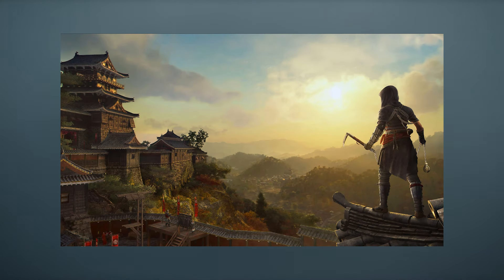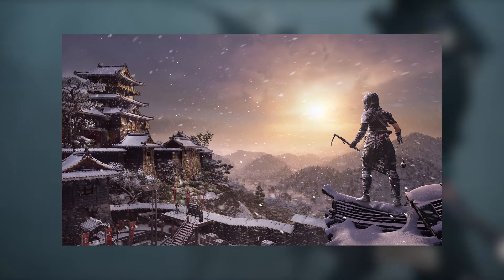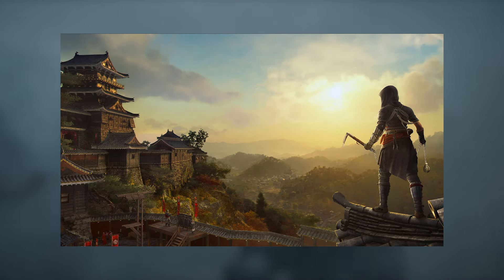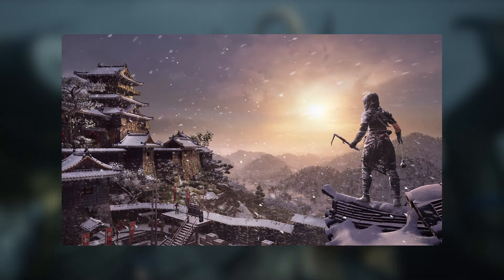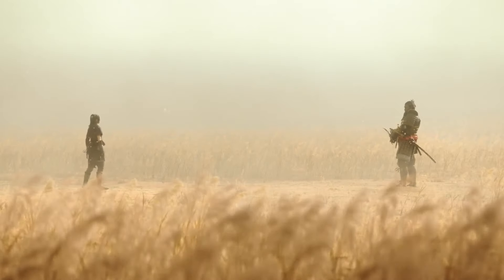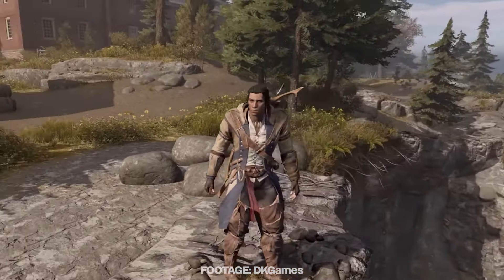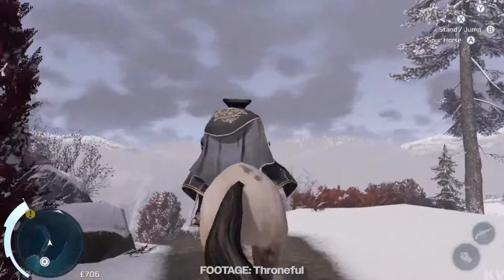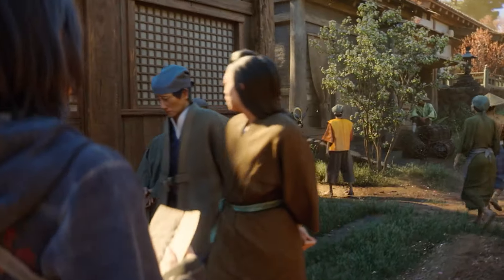We can also see from these screenshots that the open world will go through seasonal changes, and we did also get this as confirmation from IGN's interview with Ubisoft. Within these Assassin's Creed Shadows gameplay screenshots, we can see one image in summertime and another image in wintertime. If I'm to speculate here, I'd assume that the game will go through seasonal changes in the same way it did with AC3 — sequence 1 may be summertime, sequence 3 might be springtime, sequence 5 might be wintertime, and then it jumps a few years ahead and we're back to summertime.